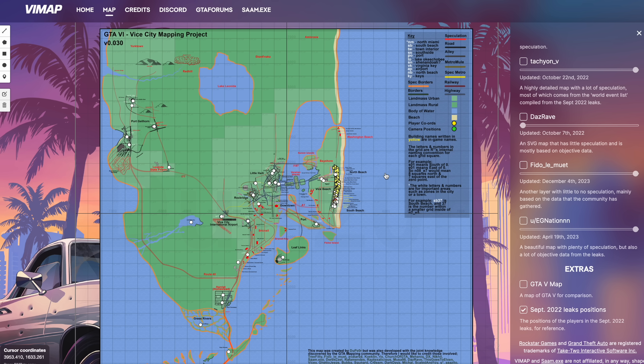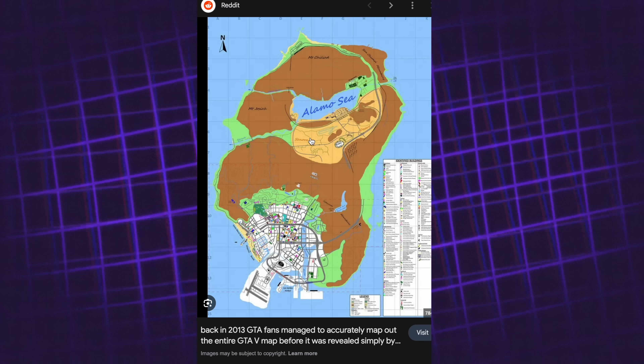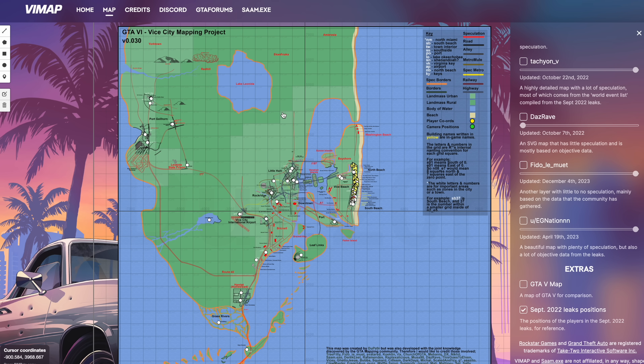Something I want to clarify: there was a similar project for GTA 5 and it was scarily reliable. The original map that leaked was pretty close to what we saw in GTA 5 — the shape was slightly different, but this was the initial map leak for GTA 5 and it's pretty accurate to the game itself. So I'm expecting this map will be somewhat similar to what we can expect in GTA 6.